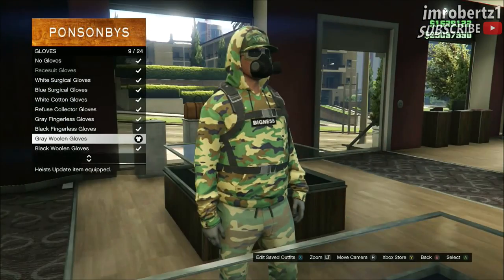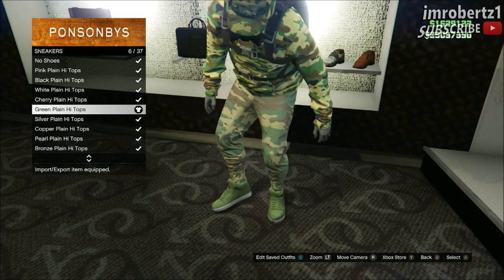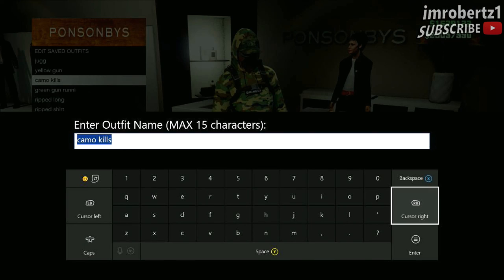Then go to gloves and pick the gray woolen gloves. Now pick the green plain high tops. Save the outfit and you're done.